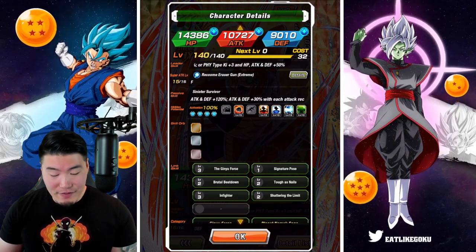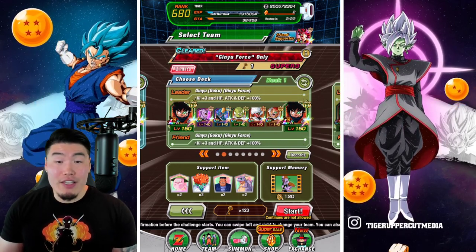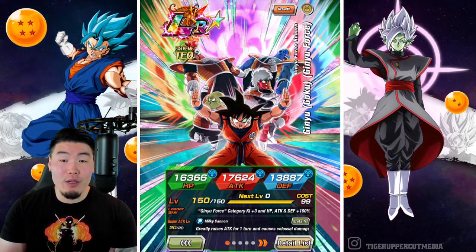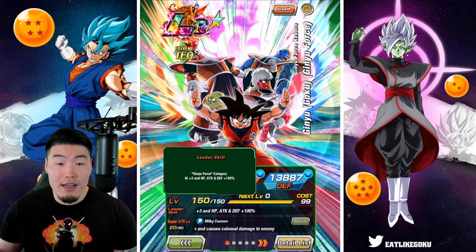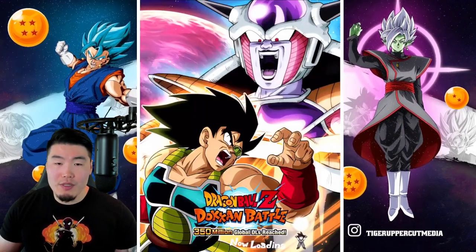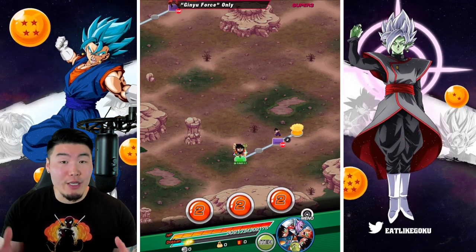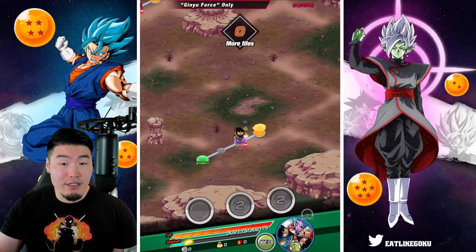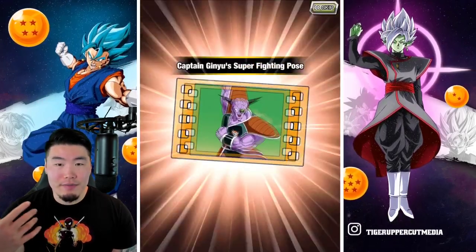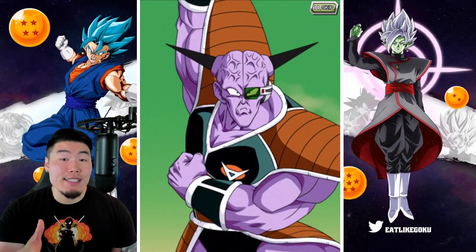So there you go, that is the full Ginyu Force Extreme Z Awakened team. And obviously since we are on the Ginyu Force only stage, the best leader we can bring is the TEQ LR Ginyu Goku, who provides key plus 3, HP Attack and Defense plus 100%. So unfortunately we are only going to see them in this free-to-play Ginyu Force team right now. But after we're done with this stage, I'm probably going to quickly jump into a Dokkan Event and use like a Full Power Frieza leader or an STR Cooler leader, so we can see them under 170% leader skills.